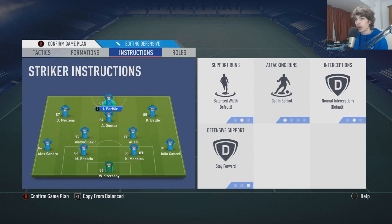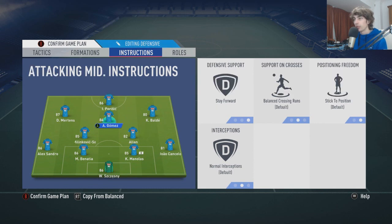In terms of instructions, we've got getting behind and stay forward on the striker. The three center attacking mids are on stay forward so that for the counter-attack they're already there, and you can play the triangles. You've got Perisic, Gomez, and Lozano, or Perisic, Gomez, Mertens. Just get the triangle players going — Allen, Gomez, Lozano, Cancelo, Manolis, Allen. The triangles in the build-up are just very good, especially for lob passing.